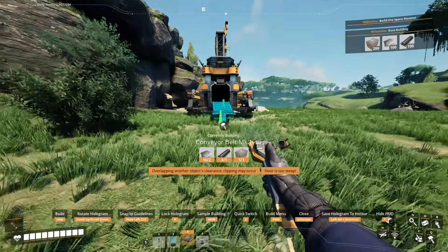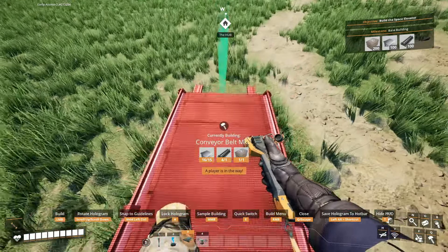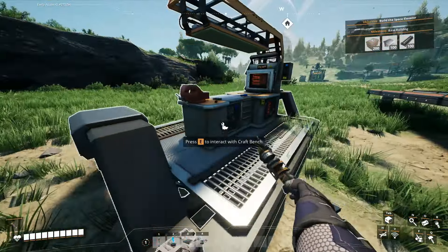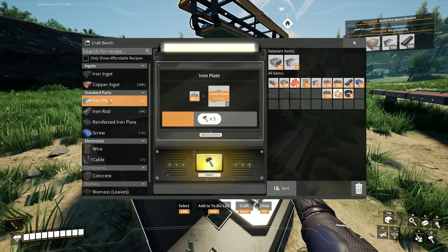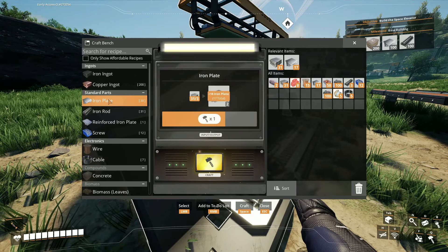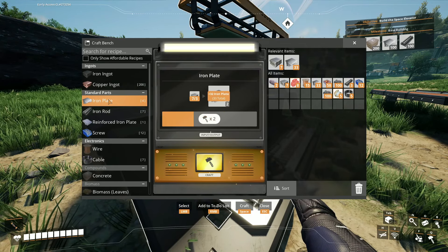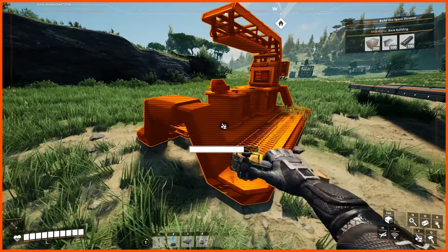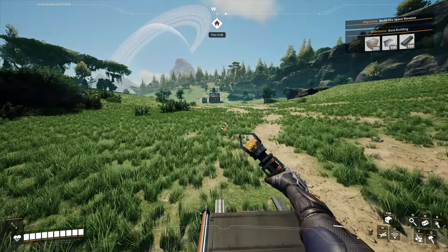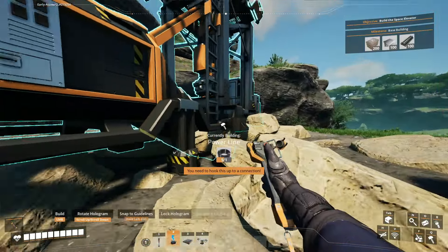I'm going to bring a conveyor belt all the way down here. I'm going to need some more resources — I'll just make as many iron plates as I can. I'll use up all of these iron ingots right here. I'm still trying to get used to all the names of these things. I need concrete.